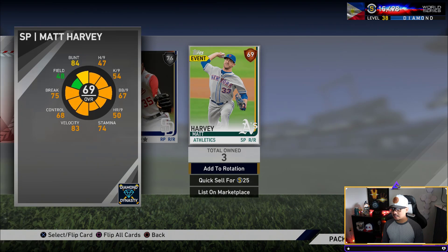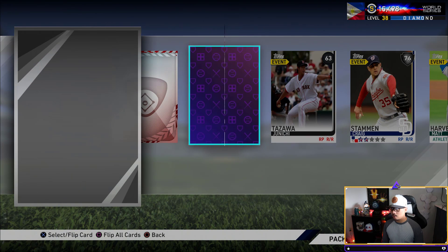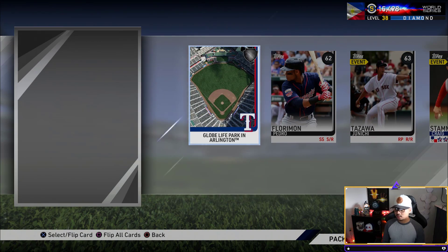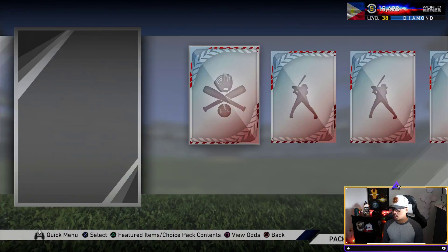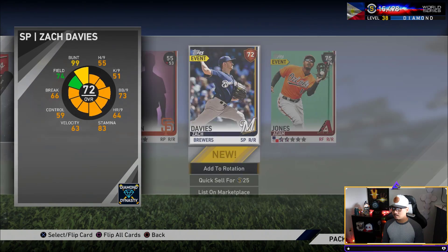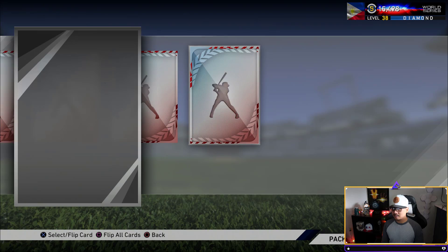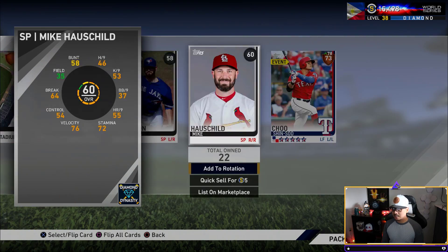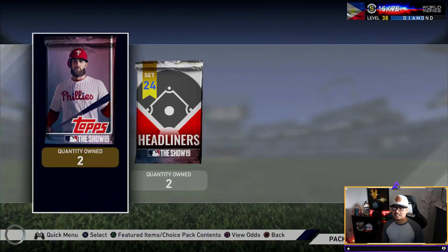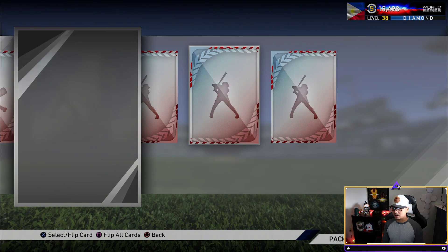Matt Harvey is now a 69 overall. Junichi Tazawa — 63 overall. Yuck, that's horrible. Four standards and two headliners to go — come on, game, give me something good please. I can't just get a diamond equipment out of this — that can't be it. Two standard packs to go, and there's a gold right there in a weird spot.